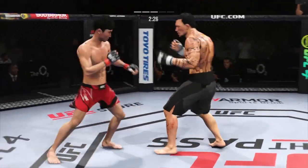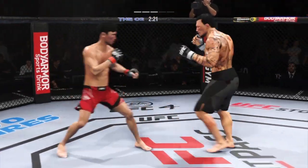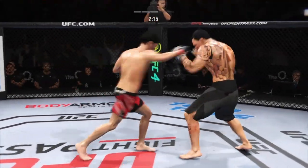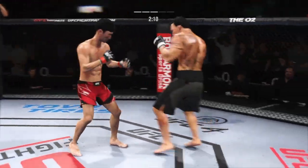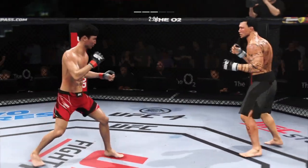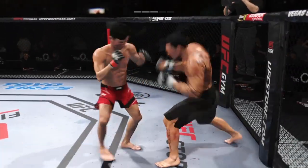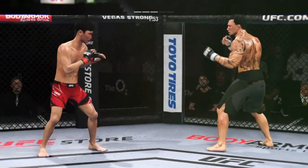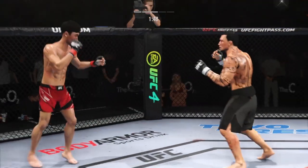Nice kick there by Choi. Head kick lands. Back and forth we go. Just misses there with the left. Beautiful punch. The one-two punch is true. Choi's attempt is blocked by the opponent. Use your hands to set up that low kick down. Come on, baby!